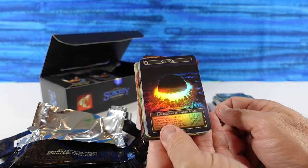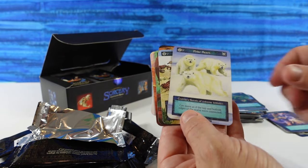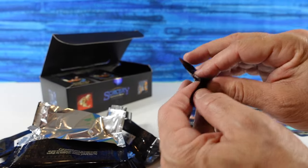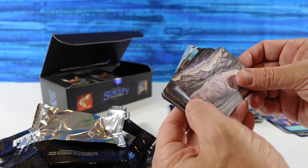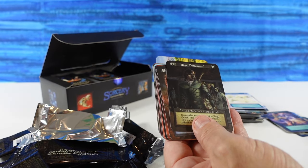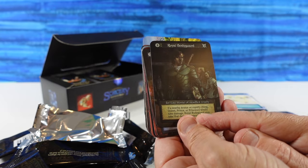That foil effect is pretty cool — you guys can see that. So no matter what happens, we have at least an Elite foil out of this box. Shifting Sands — we have another foil: Flanking Manoeuvre, the Gnomes. Royal Bodyguard — oh, this is cool looking. Elite Mortal of Steadfast Loyalty.